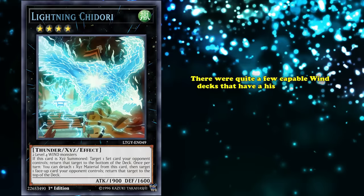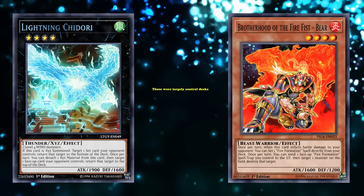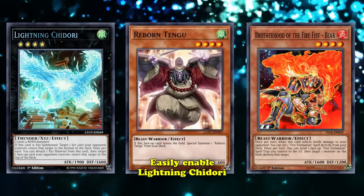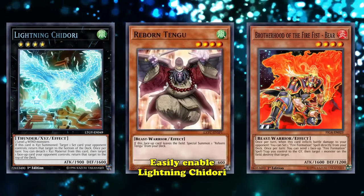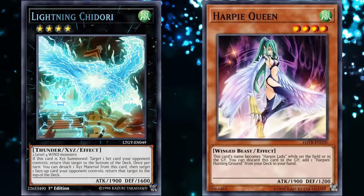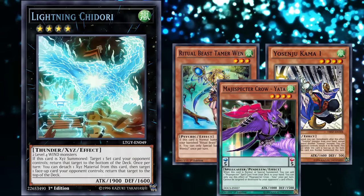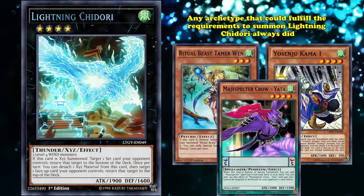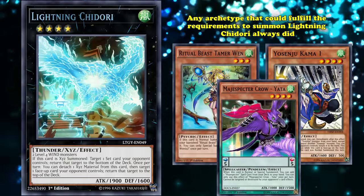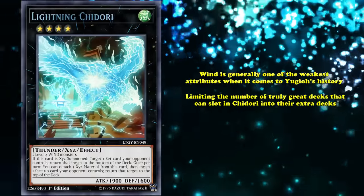There were quite a few capable Wind decks that had a history of using Lightning Chidori. The first deck to really make use of it was, oddly enough, a Fire deck — Fire Fist. These were largely control decks who played a small number of Fire Fists but also made great use of Reborn Tengu, which could easily enable Lightning Chidori as a Level 4 Wind monster. It wasn't long before solid Wind decks started hitting the meta. After legacy support, Harpies rose to prominence and made great use of Lightning Chidori, as well as later archetypes like Ritual Beasts, Yosenjus, and most prominently in various Pendulum Magispector builds. For years, any archetype that could fulfill the requirements to summon Lightning Chidori always did, because it was so much more powerful than basically any other Rank 4.